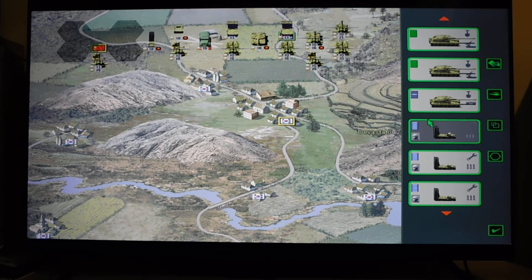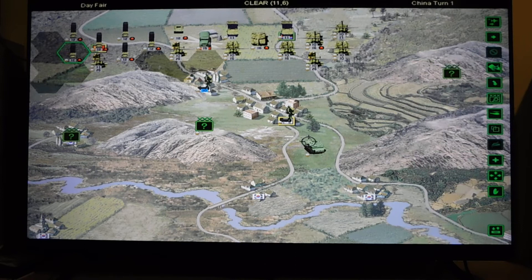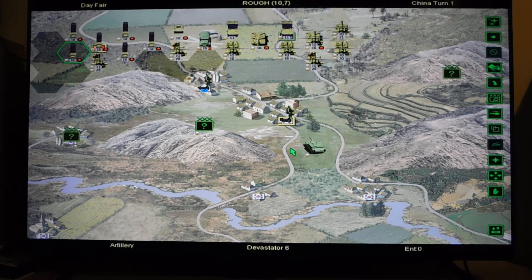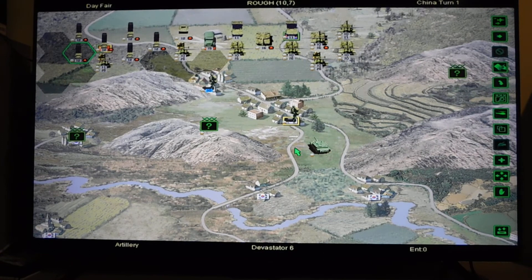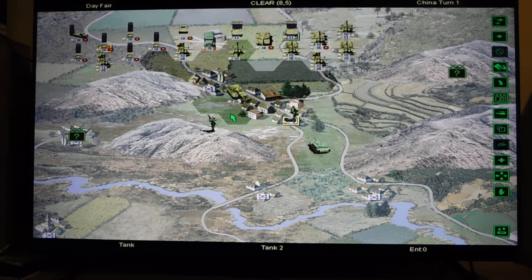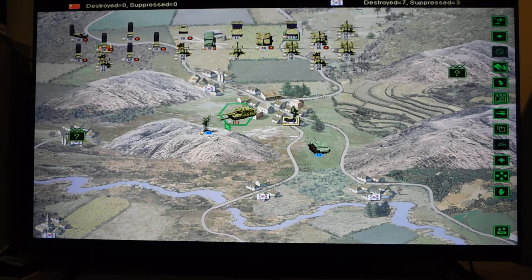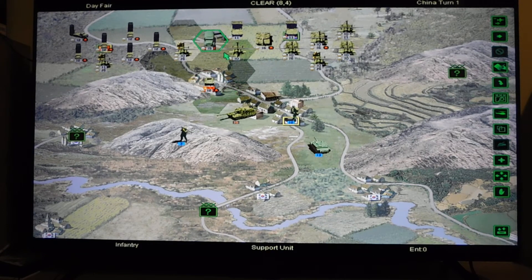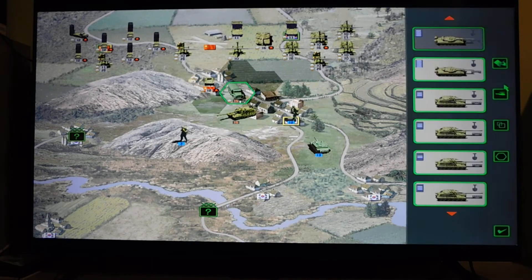My initial slots are filled up, so let's begin. First I have to liberate Tonosau - that should be a few artilleries and a tank. Let's damage this air defense. I am taking Tonosau, and that will free the movement of my supply truck. Now I can deploy units a little further.